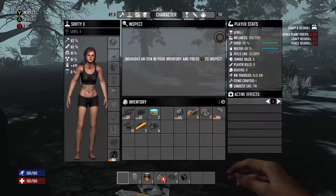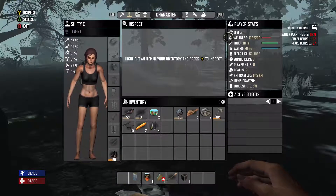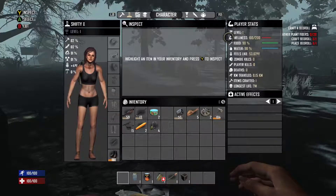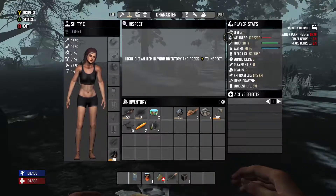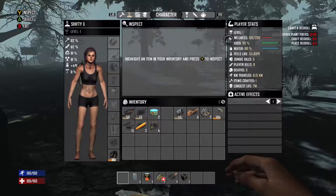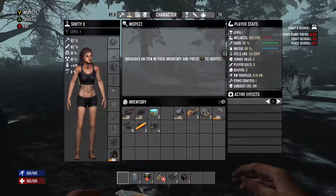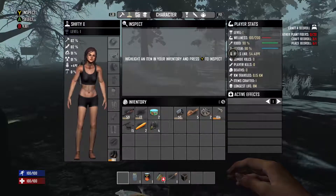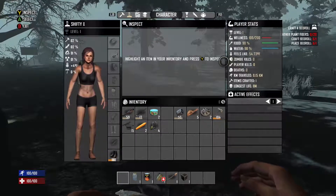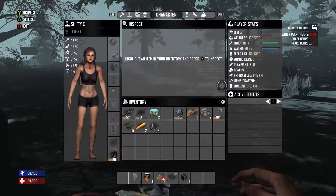Eating certain foods will increase wellness up to 200. Our food and water since we're starting day one is mostly full. You can see the temperature — our temperature is slowly going up. The stats also include zombies killed, players killed, deaths, and distance traveled. The last main tab is the Crafting hammer icon — that's where you'll spend a lot of time.